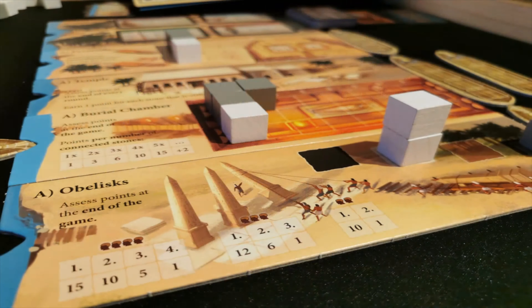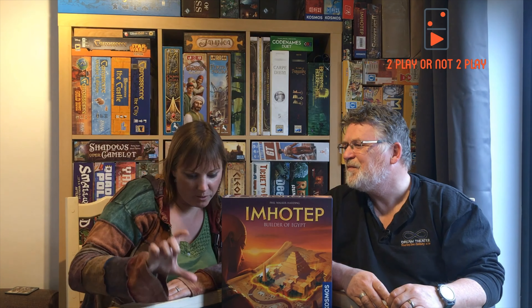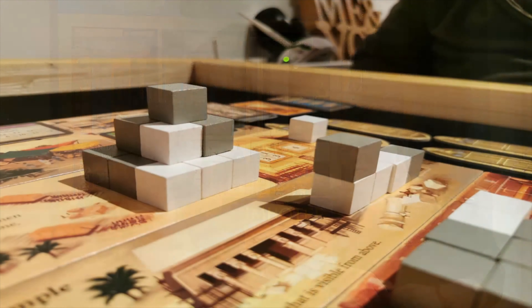The tallest obelisk wins. The most points on the pyramid wins. There's a grid on the tomb — you look down on it and see who's got the most showing vertically. It's quite well done where you've got to look at it from the side and you've got an obelisk and the pyramid — it's good to look at. That's pretty much the way the game plays: you take it in turns choosing what you're going to do — move the ship or collect stone. Six rounds of that and you're done, and the one with the most points wins.